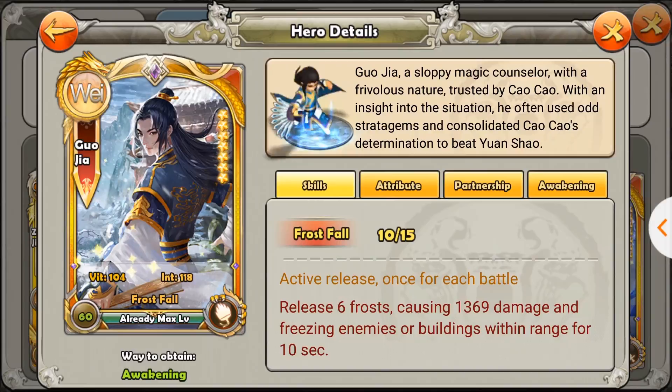What am I using Gorgia for right now? The only thing I use him for is Alliance Dungeon, because he can freeze things and I don't have Pang Tong. If I had Pang Tong, I probably wouldn't use Gorgia. The most basic reason is that Pang Tong has a passive skill released multiple times in one battle. Although Pang Tong only freezes for about 6 or 7 seconds, sometimes I don't even get to use Gorgia's skill before he dies. So Pang Tong can freeze multiple times versus Gorgia's single 10-second freeze.